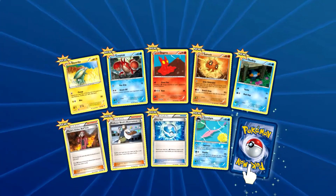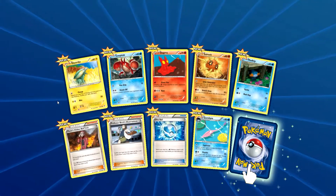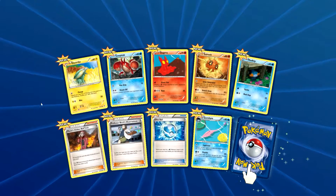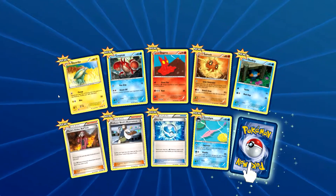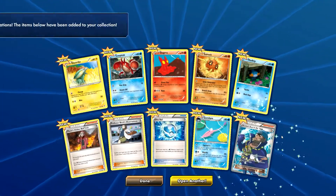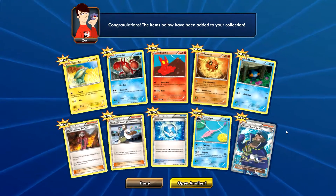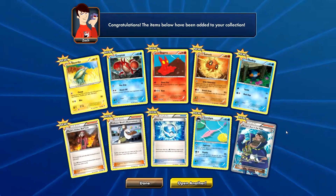One rare in this pack. We have an Electrike, a Corpish, Slugma, a Solrock, and Mudkip. A Max's Hidden Ball Trick, a Professor Birch's Observations, a Dive Ball, a Carbink — and the rare is a wow, a full art! A full art, that is an ultra rare, and that is an awesome pull!